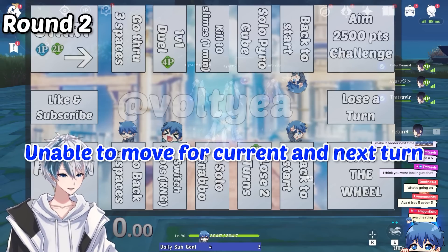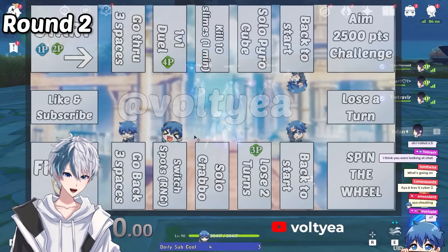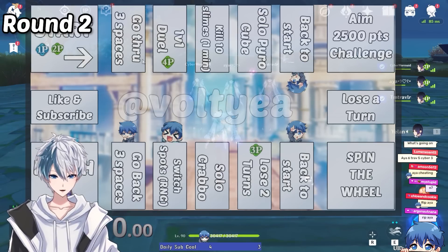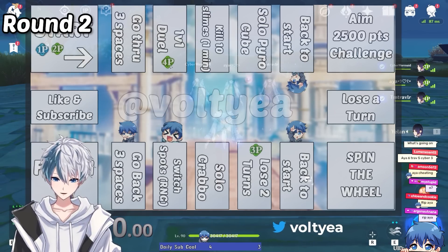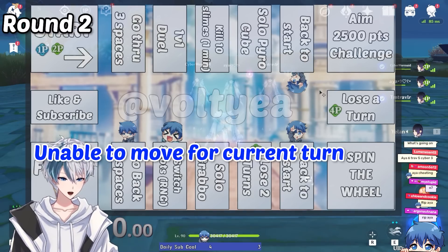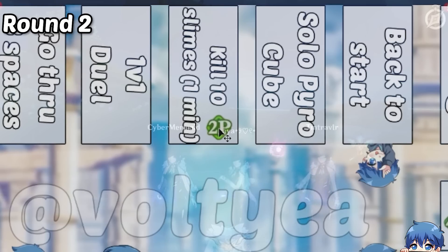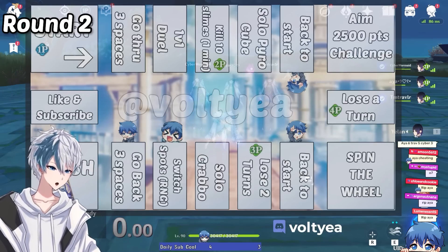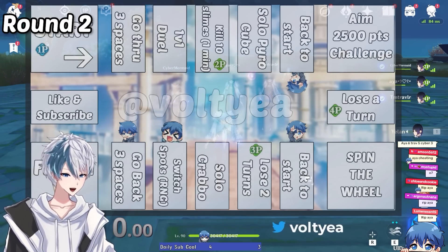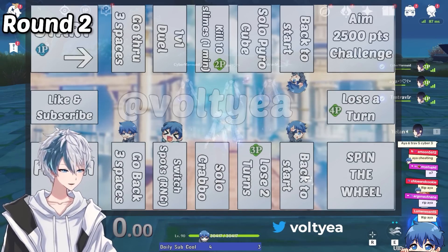Cyber Mermaid rolled 3, moving 1, 2, 3 spaces — you have to kill 10 slimes within one minute. You're the only one moving this turn. You can teleport anywhere you want, but you have to kill 10 slimes within one minute. If you fail, you'll go back one space. How many slimes are here? Maybe around five. You have 20 seconds left and still need more slimes.